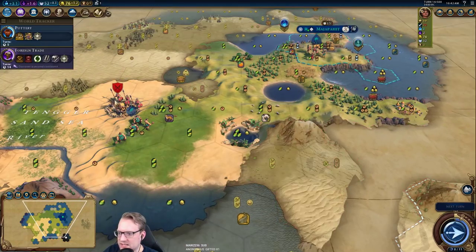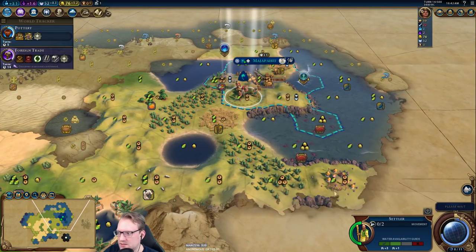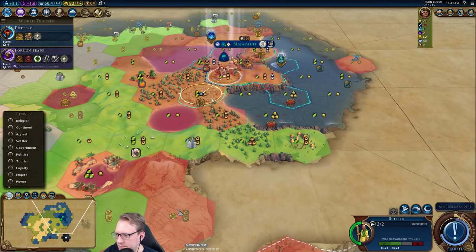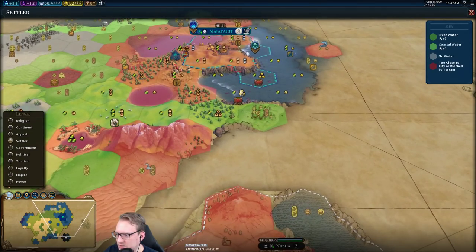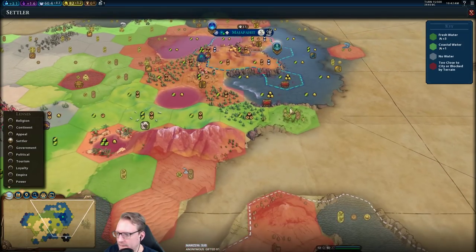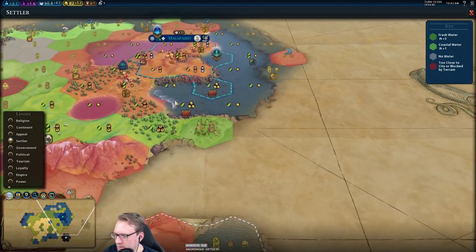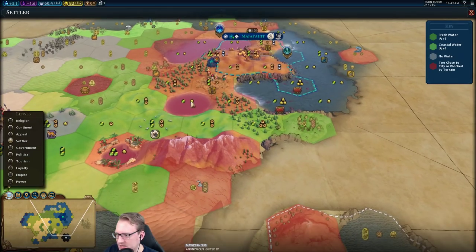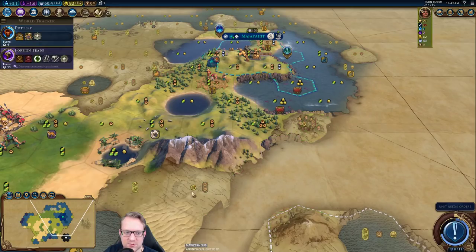I'm just going to get up on the hill — this barb unit hasn't found me but I'd rather have the defensive terrain just in case. One thing I don't want to do is take tiles from this potential mausoleum we're building in the cap. I could settle this — the only tile we'd take from the cap is the lake — but that seems a little awkward. It is Earth Goddess which is great.